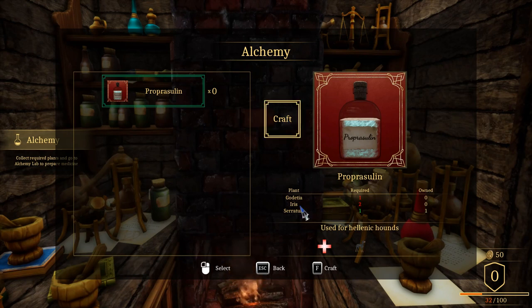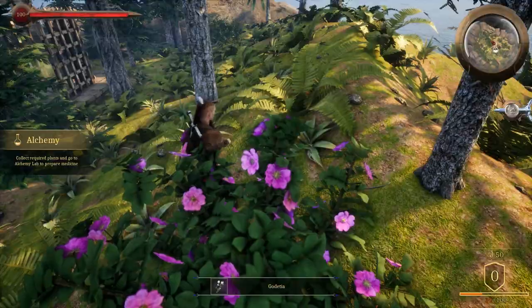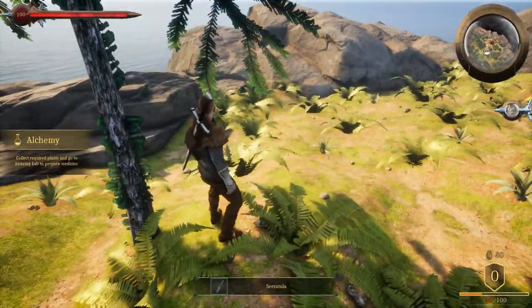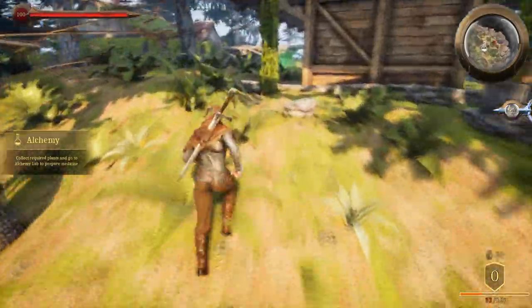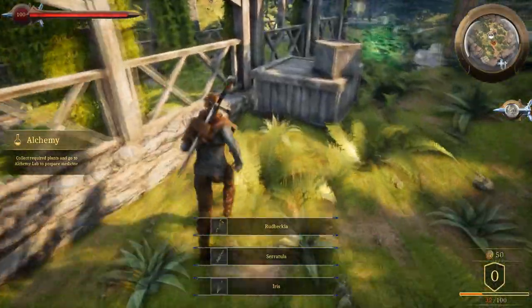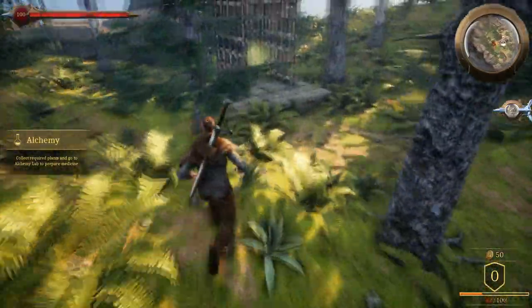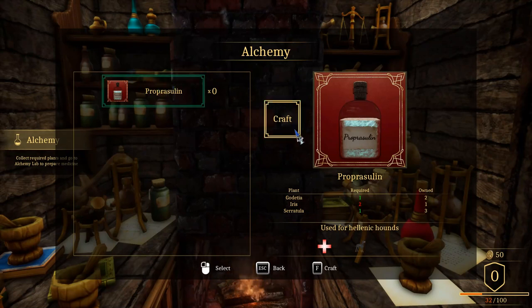So I need to craft this, but I don't have enough stuff. I need to find some other ingredients - godulin something or other, bernara. Well there's plenty of them around here so I should be able to get enough. Let's grab this godicia - there's some more here, a bunch over here, and some here. Might as well get as much of it as we can. We gotta make this - nope, still need iris.